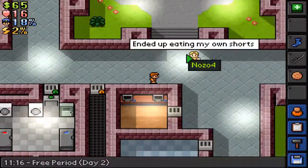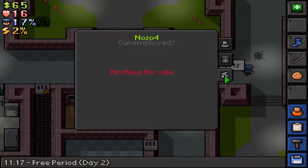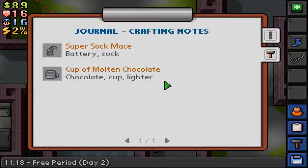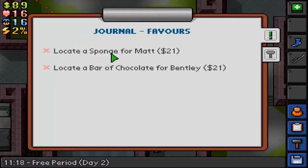There's Nozo — I've got something for you, Nozo. Let's go and give her that cookie. What else do we need to do? The other quests are a sponge and a chocolate bar. I haven't seen any of those yet.